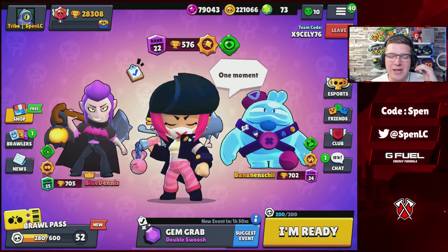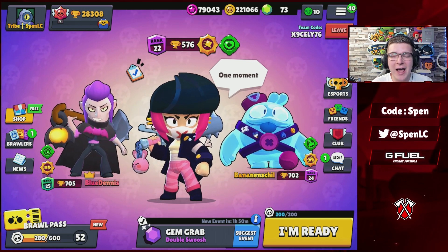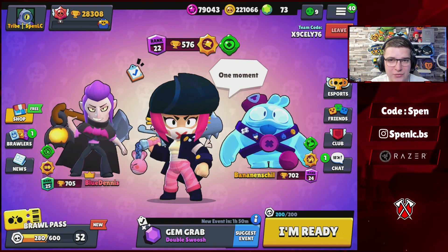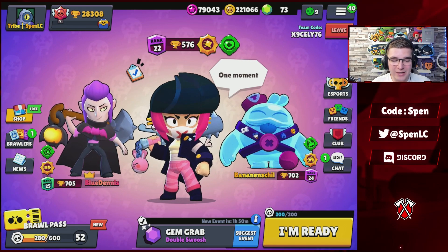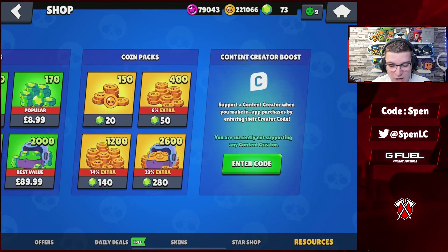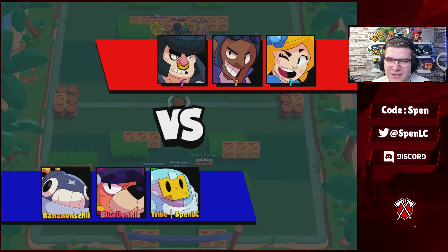Welcome back to a brand new video. Today we're going to be looking at the best five synergies currently inside of Brawl Stars. Synergies change throughout different metas when different brawlers become really OP, but in this meta I'll be giving you guys the best five synergies to use. Before we get into today's video, make sure to use the creator code in the shop if you're looking to pick up any of those archive skins.